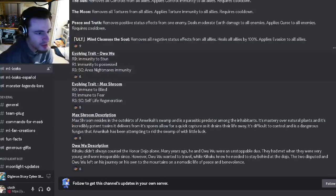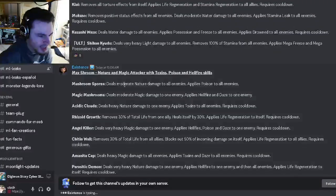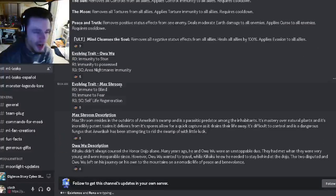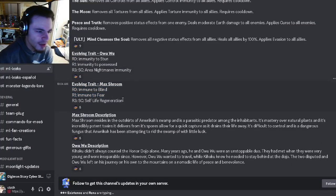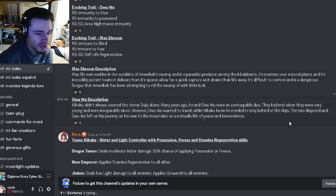For Owuwu's traits, she's going to be immune to stun, immune to possess, and have Area Nightmares Immunity, which are not very good immunities honestly. Then for Max Shroom's traits, he's going to be immune to blind, immune to fear, and have self life regen, which is okay. None of these traits are really too good.